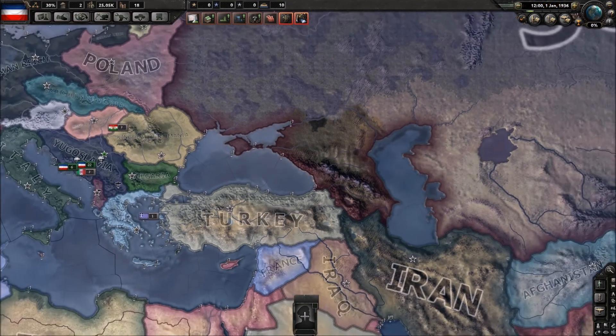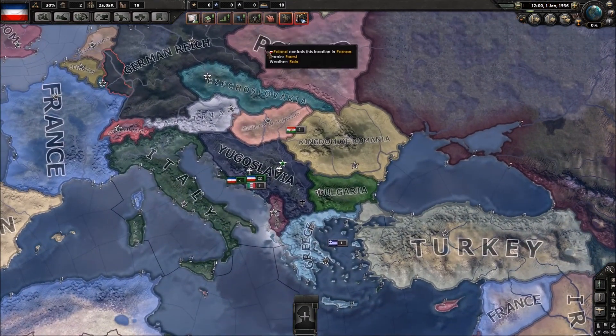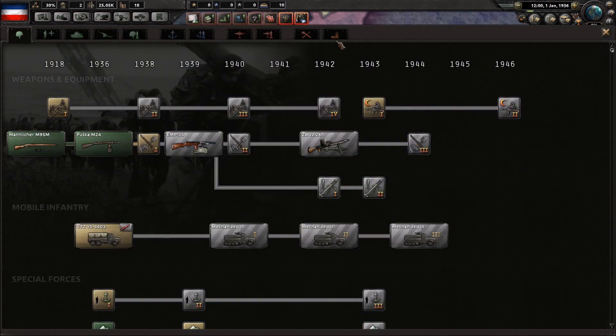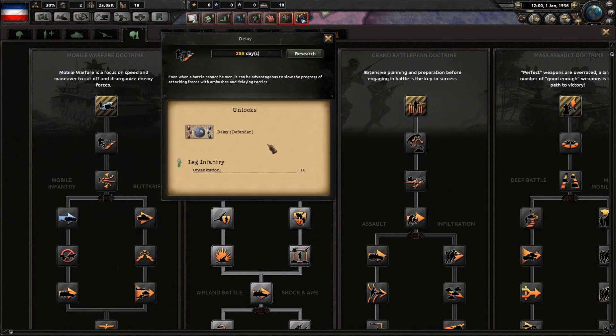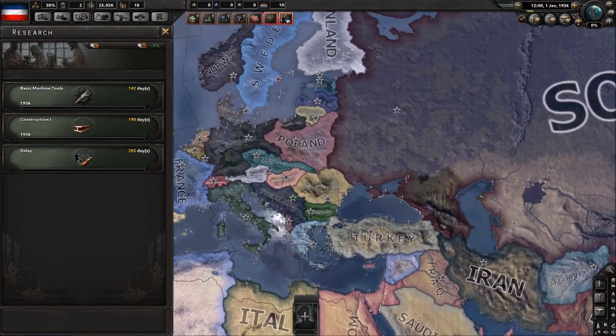Hello guys, welcome back to another video. Today we're gonna do the Yugoslavian startup. We're gonna start with research and it's a standard industrial land doctrine. For land doctrine, I prefer superior firepower for Yugoslavia.